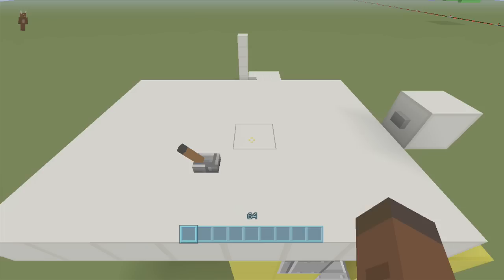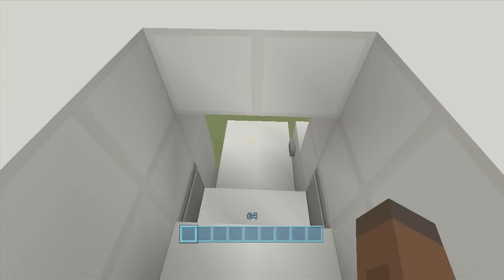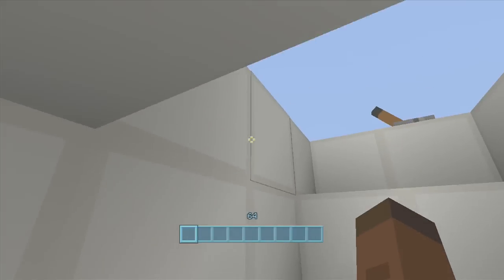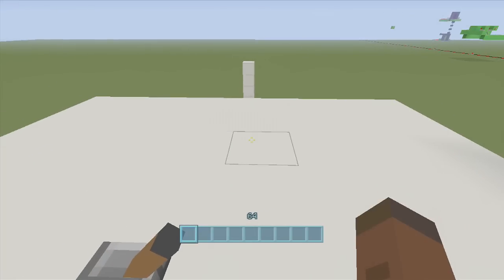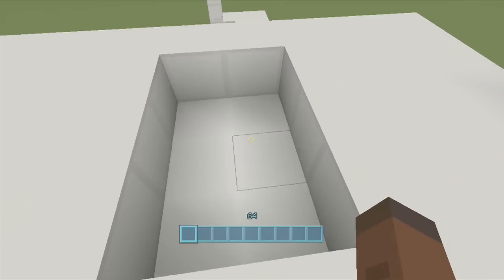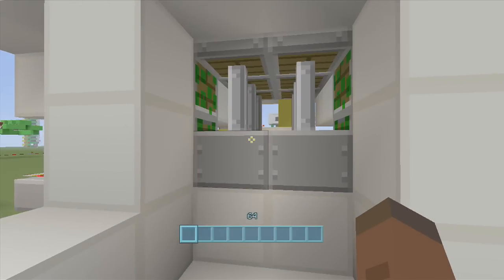Hey guys, welcome back to FedEx Gaming's redstone tutorials. In this tutorial I'm showing you how to build my two-wide hidden staircase. If we flip this lever right here our two-wide staircase opens up, we can go down inside of it, we can go up. I also have a button right here so we can close it and open it up with a button as well.